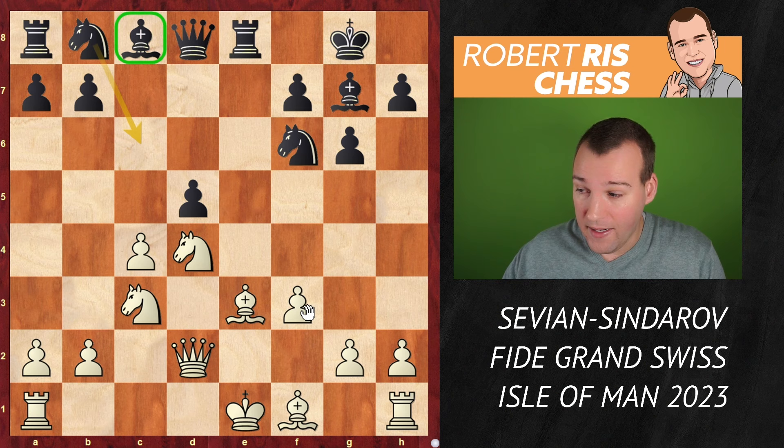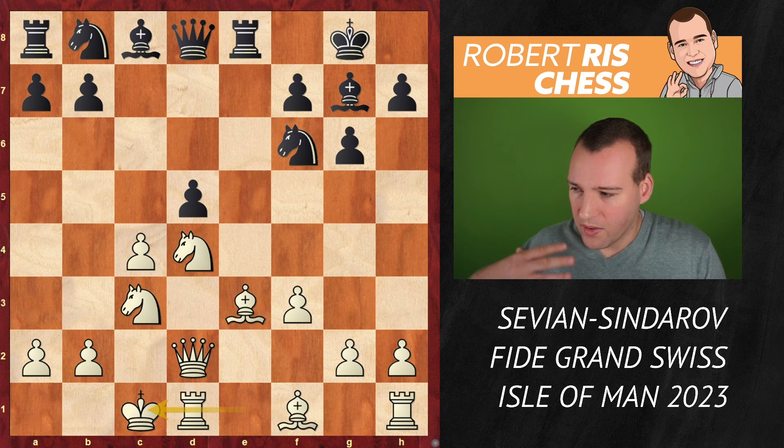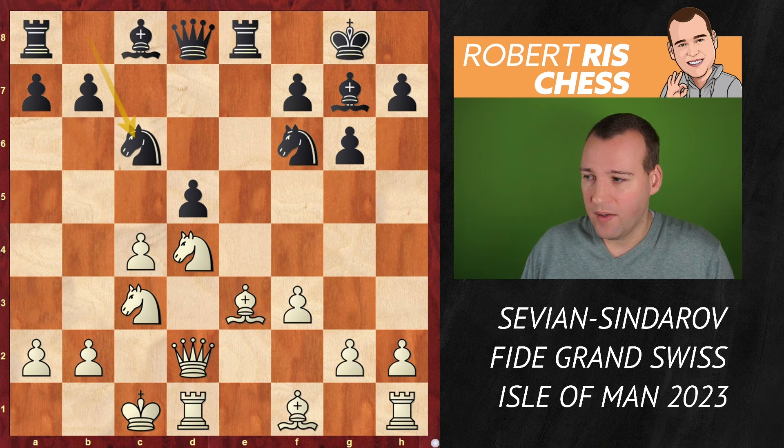In a way, white is even regretting the move f3, as you would rather have the pawn on f2 to support the bishop on e3 a little bit more. But white just continues — castled queenside, a very logical move. Hopefully at some point white is able to exert pressure on the d-file against the pawn on d5. Later, ideas with Bh6 are always to be considered. And black goes Nc6, getting the knight into the game.